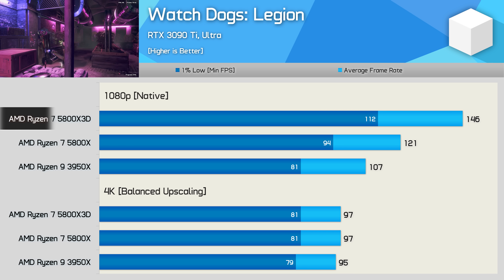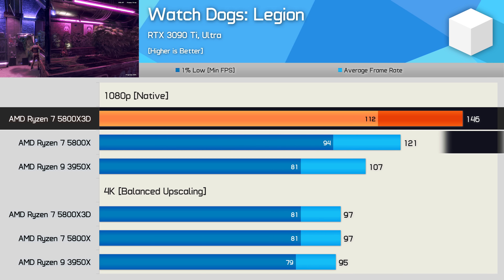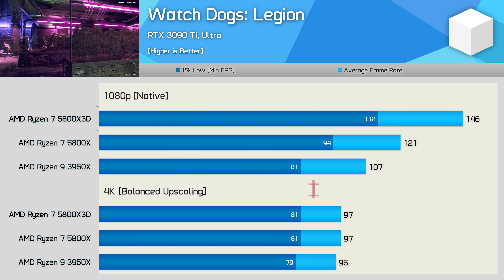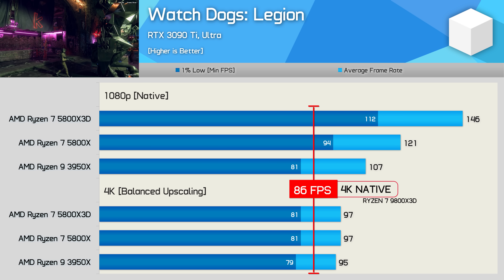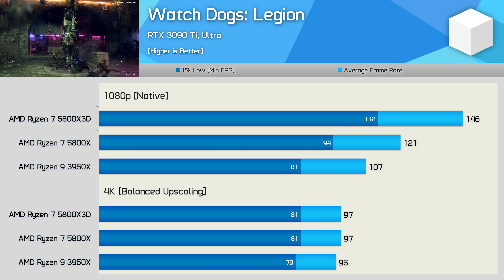Funnily enough, the 1080p data actually does this for you, taking most of the guesswork out of figuring out the possible performance differences between parts. In this example specifically, the 5800X3D is 21% faster than the 5800X and 36% faster than the 3950X. So the 4K native result changes absolutely nothing here, and even if the initial video showed 4K native data, the results that followed still would have told you nothing.